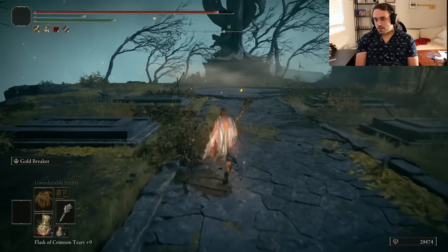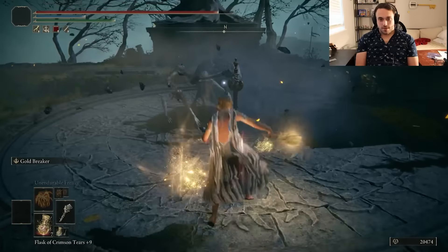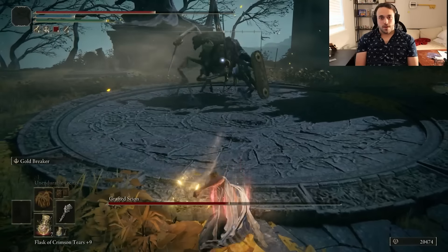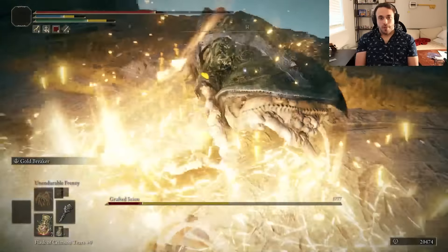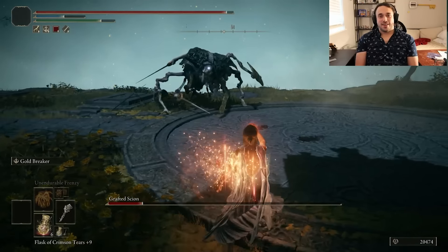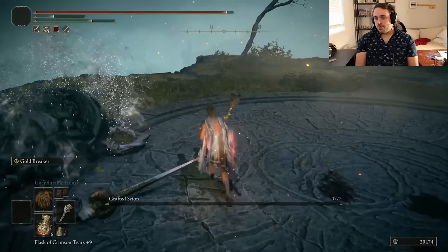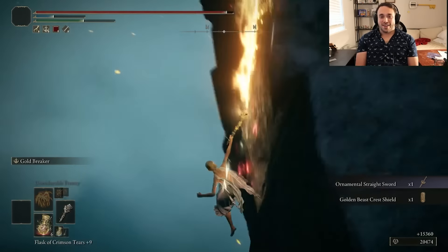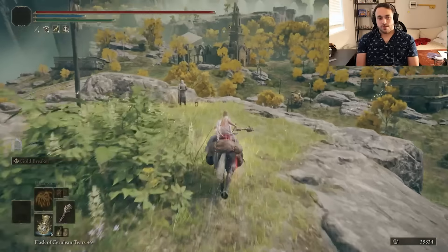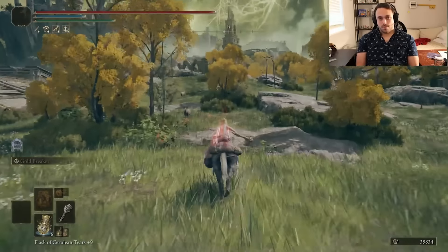Some basics of NG+ for those who don't know: bosses drop more runes, but they take more damage and deal more damage respectively. The health bars and hammers are the same size — that was metaphorical language. They don't have that much more health and damage though, at least not right away. So this grafted scion gets destroyed by the Breaker, then we Breaker into Limgrave. You also start with a horse, which saves like 30 seconds as you run to the Grace to talk to Melina. If you don't talk to Melina, you can't level up and take advantage of all those tasty new runes you're getting.